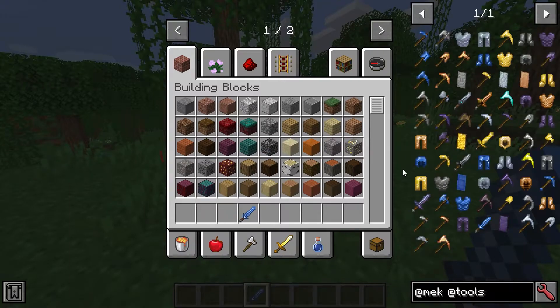I've installed all the different types of Mekanism stuff. There are four different Mekanism mods: you've got tools, generators, additions, and the main mod.